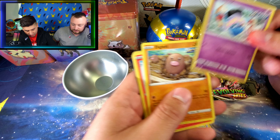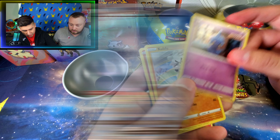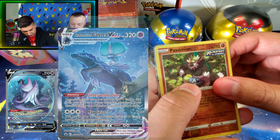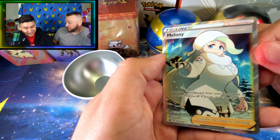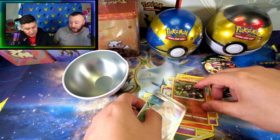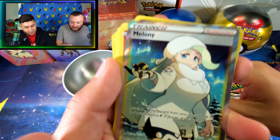Right now it looks like I am opening Chilling Rings, and I'm looking for a Galarian Articuno, a Calyrex card, or a Snorlax gold card. And we have Melanie! Oh my God. Nice — this is a great card. That's a full art right there, so that's four points for you right now, G. We need to sleeve this one up. Pass it over here. I got the sleeves.